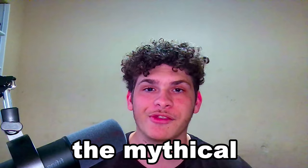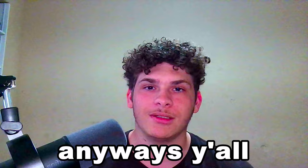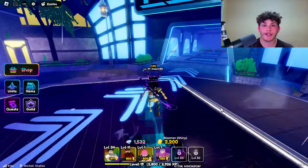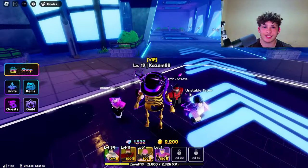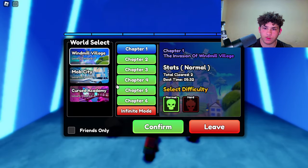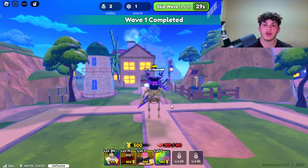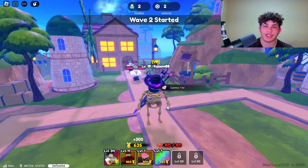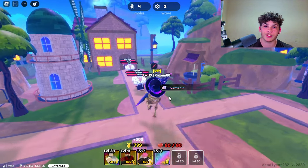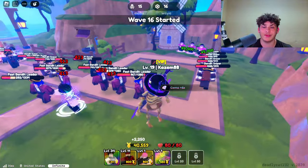Today I'm going to be showcasing the mythical unit Unstable Esper in Anime Defenders. In order to showcase him, we're going to hop into an infinite map — Windmill Village, infinite mode. Before I begin, I need to grind some money real quick. Alright, I just maxed out all of my money units, so let's go ahead and begin with the showcase.